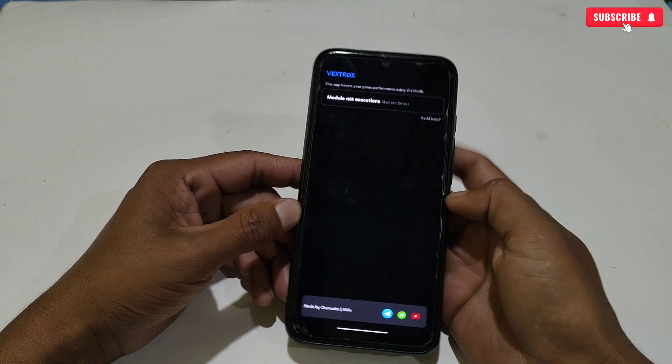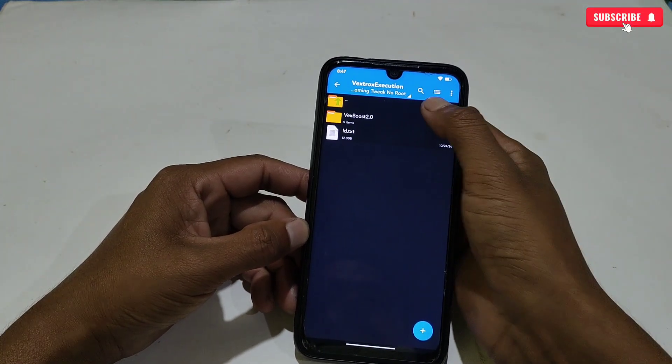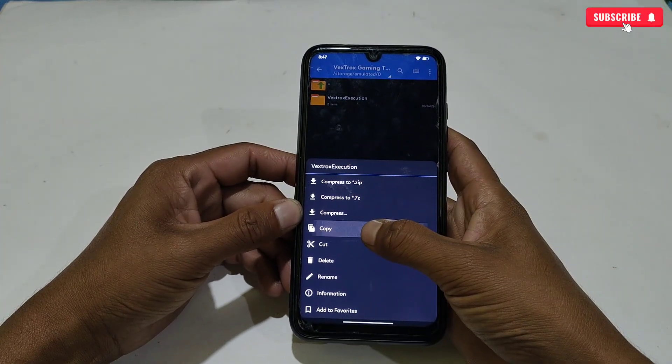You cannot access the app without executing the command using Brevent app — you must execute the access command. Before executing the command, go back to the extracted folder, copy the 'Vortex Execution' folder, and paste it into internal storage.